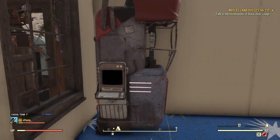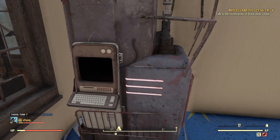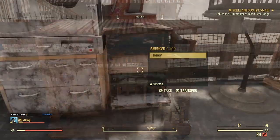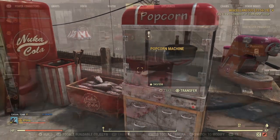The next few things on the list are going to be from either Crater or Foundation — you may have to be max level. This includes the ammo production machine, the chicken coop for fertiliser, the beehive for honey, and the popcorn machine for popcorn.